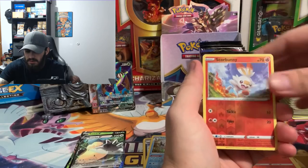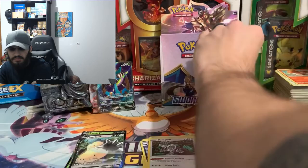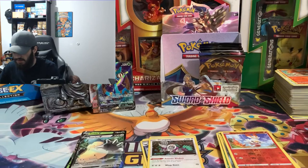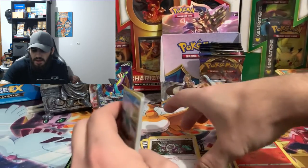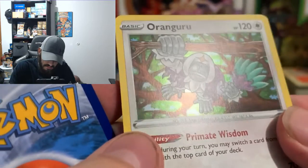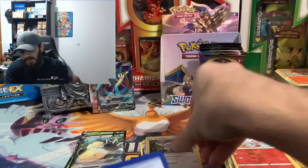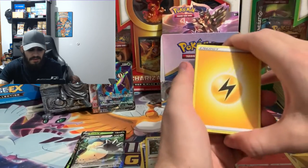Scorbunny reverse hollow and we got a hollow Regigigas. I love how these hollows look too, by the way. They changed them up to make the lines go upward — you can see it, like little lines going upward. I think it's pretty awesome; they did amazing on this set.